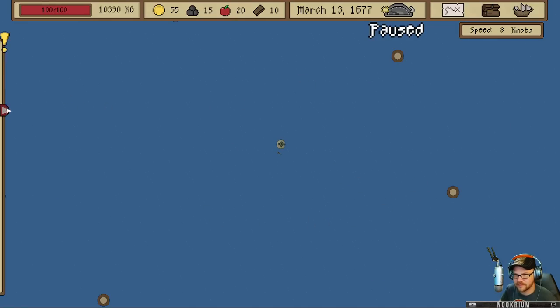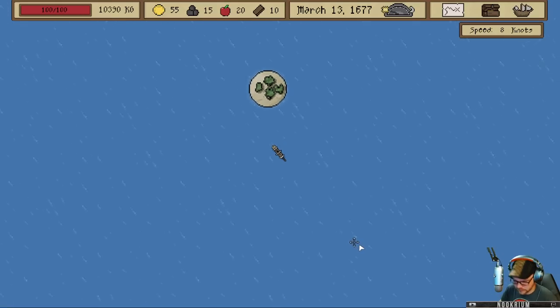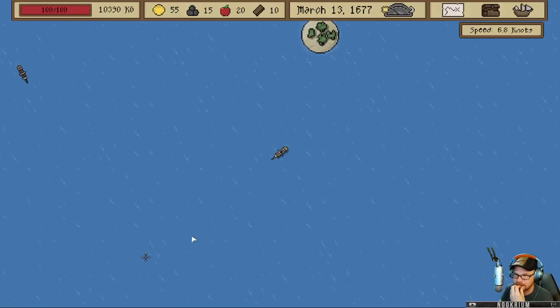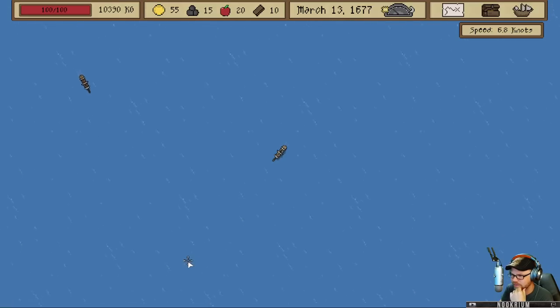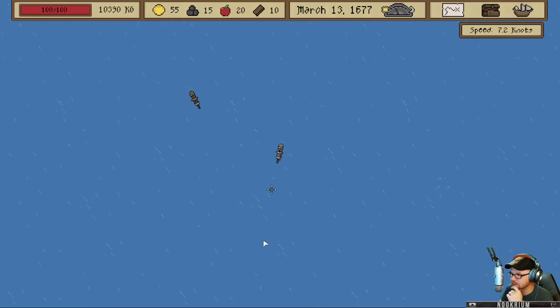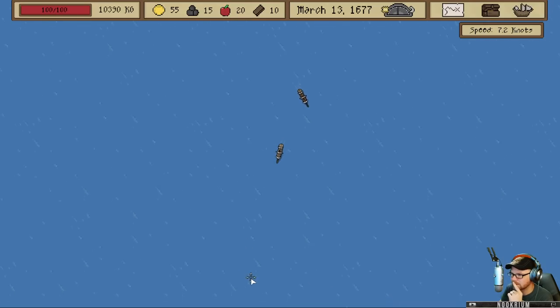We got a different map. Before he comes for my soul — alright Davy Jones, we're gonna go this way this time. Sea mines — worst kind of mine. Is he a frigate? We need some more crew. If I can get a good-sized crew, we could blast anybody. Two people is not enough.